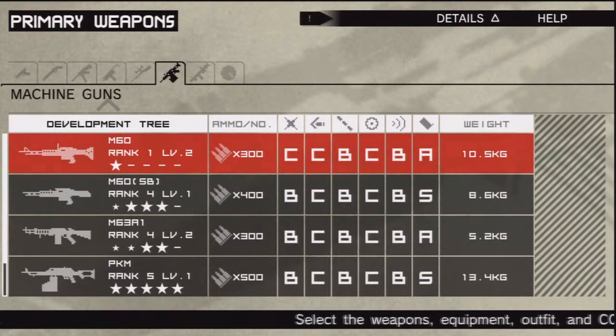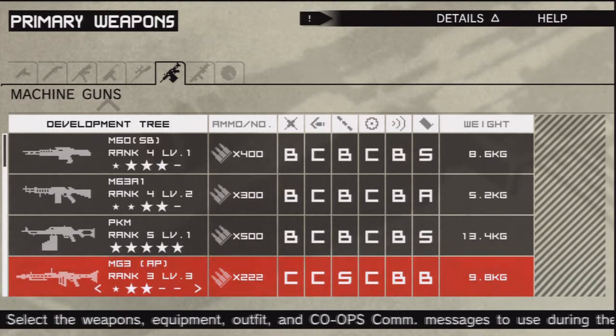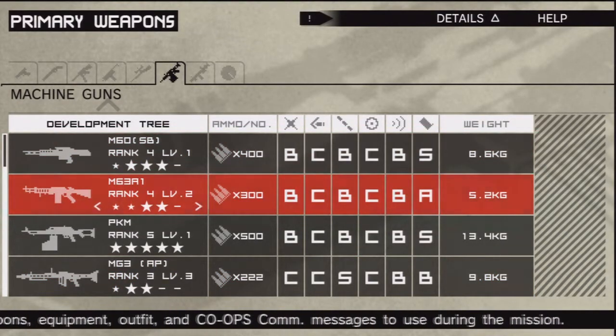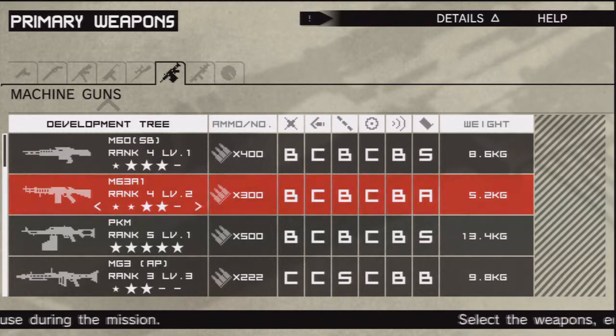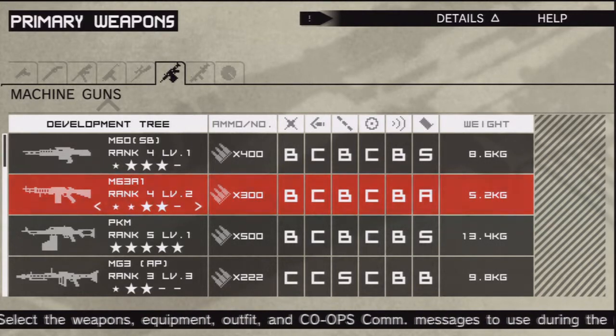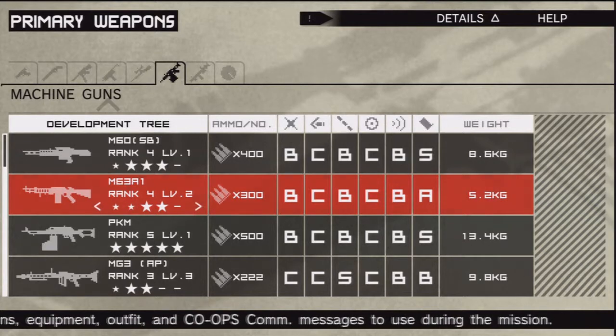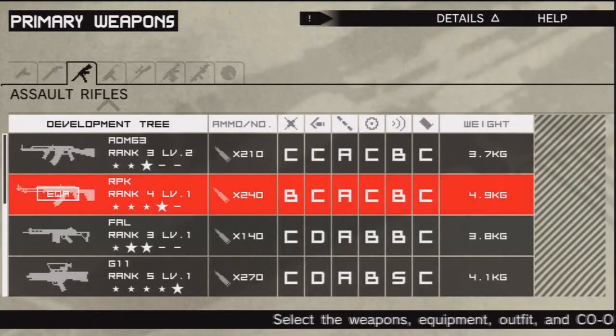There is also the MG3, and there's an armor-piercing variety of it. What I really like to use is the M63A2, which is a smaller version of the M60 and shoots armor-piercing rounds. It does unfortunately have a smaller clip size, but it's a bit more mobile. It's not a big deal — I personally like it, it's pretty kick-ass, especially with the short barrel. Pretty nice.